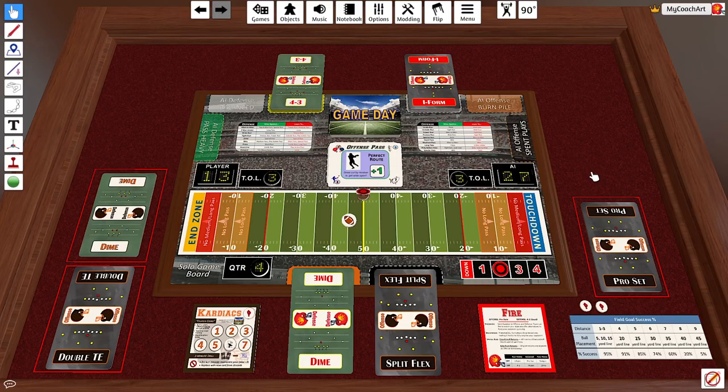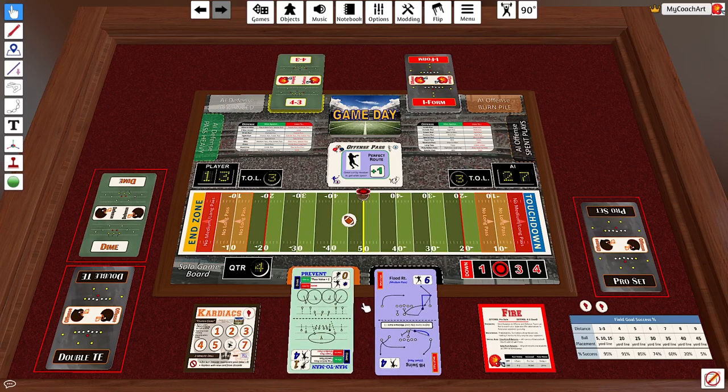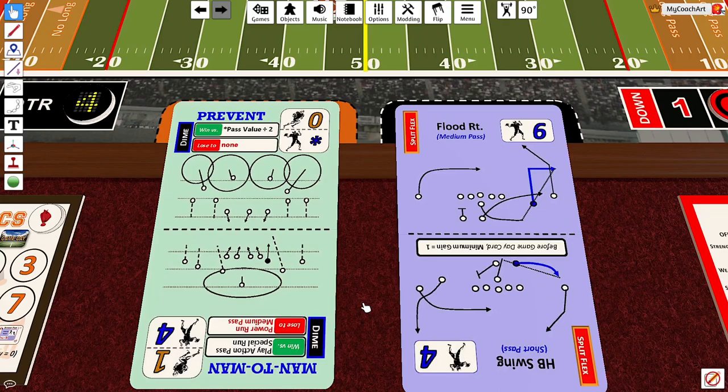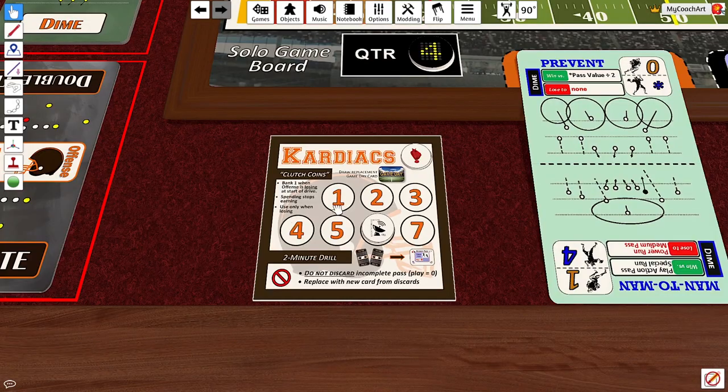Here we'll pick up the action in the fourth quarter. The Fire have a 27-13 lead over the Cardiacs, and the Cardiacs have one card on the board and two in their hole — three minutes left in the game. It's now second and one, and they've decided to throw a medium pass flood against a dime prevent. This is a gain of three for the Cardiacs. The game day card comes out and it is an incomplete pass. Because it's so late in the game, it might be time to start spending some of these clutch coins.